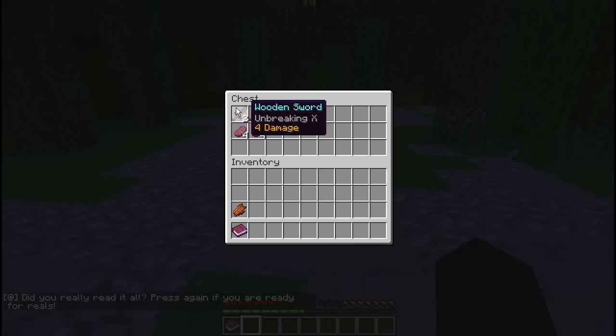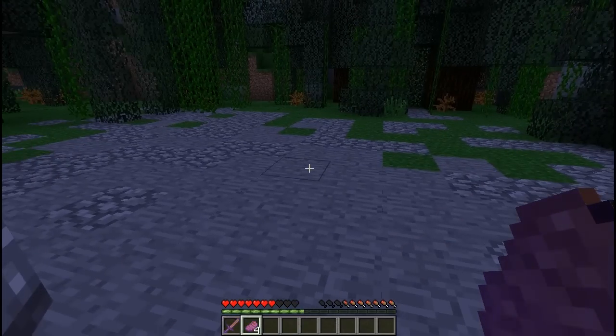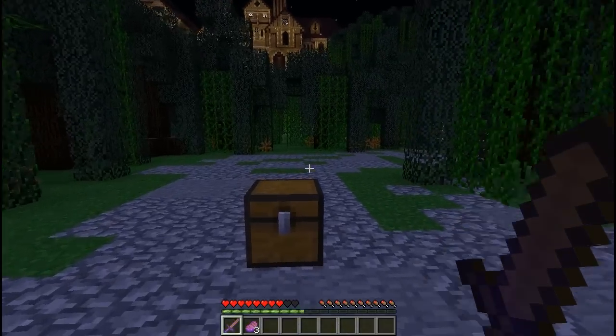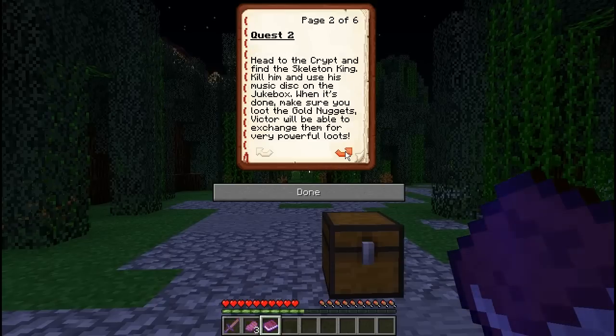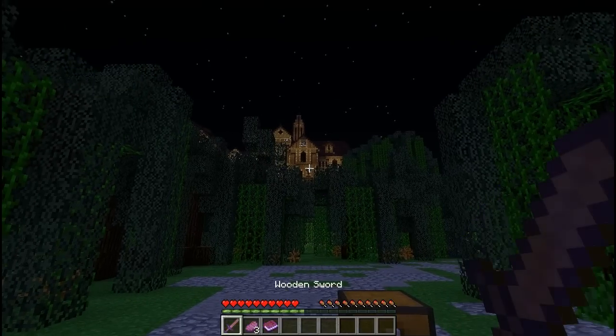All right, let's hit the button. Did you really read it all? Press again if you're ready for real. Okay I guess we're ready for real. Grab a weapon and some steak from the chest — there's two swords, just split them. I'm actually gonna need to eat some now because I'm hungry. Quest log: Quest One — save Victor and his friend from the zombies. You can find them hiding in the little house in front of the mansion. I can see the mansion from here so I guess we have to head that way.